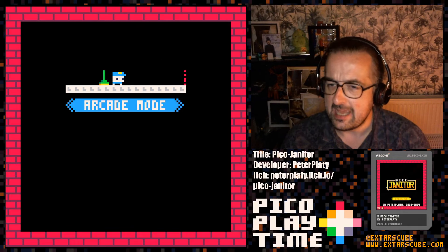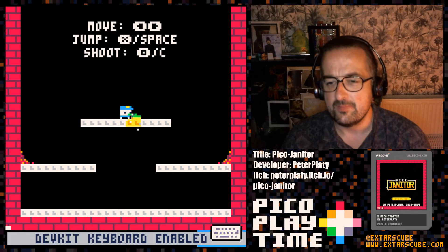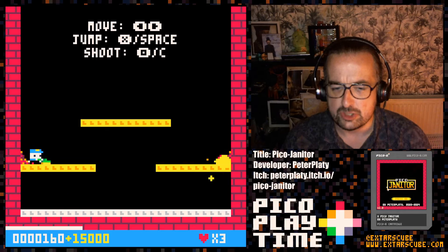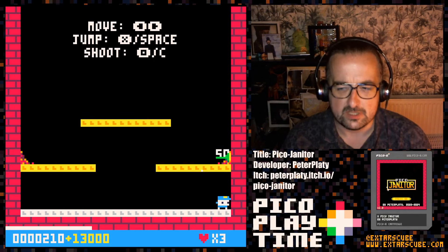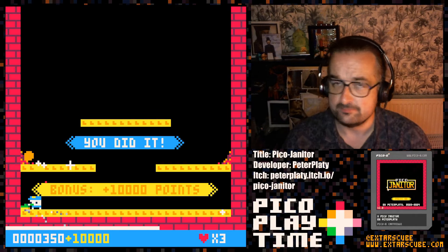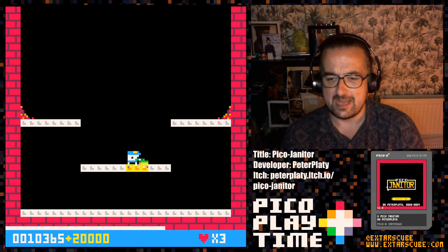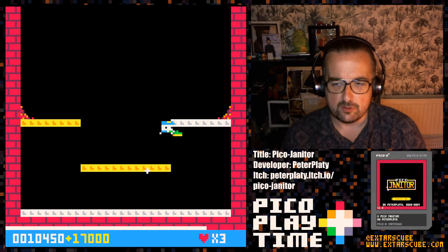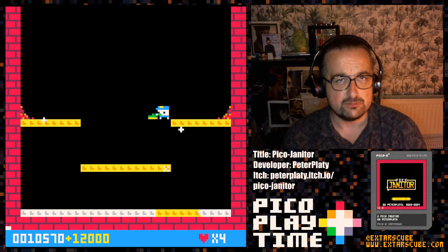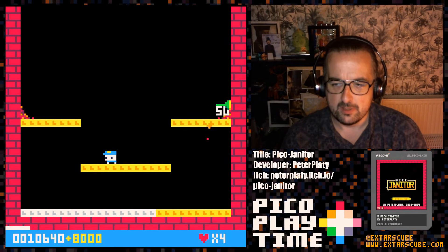In the story of the game — blink and you miss it — our plucky janitor's girlfriend has been kidnapped by a bug, and it's our job to clean floors, hurl brooms, and squash bugs. That's just what happens in the life of a janitor. The way that we progress, we have to run along all of the platforms, cleaning them, turning them gold and sparkly.